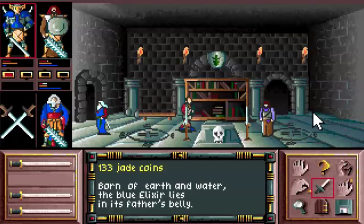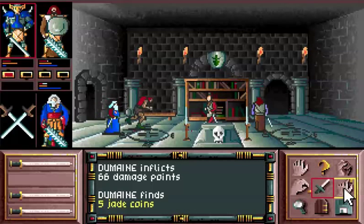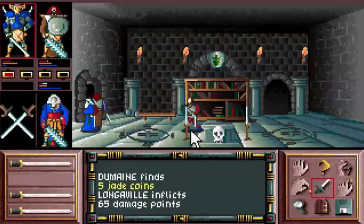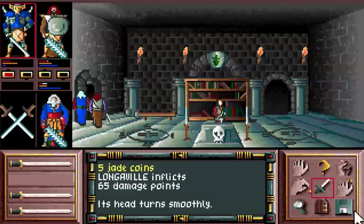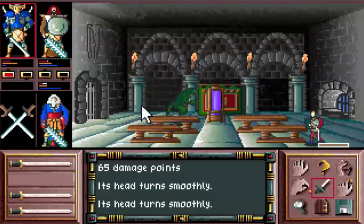The messages read: 'Born of earth and water, the blue elixir lies in its father's belly,' and 'Blessed be those whose lips are wetted at the holy fountain.' With those two messages, I now have the option to go over here — there is no obvious thing to do, but if I click the use button it tells me that a head turns. I have to click it a couple of times, and that opens up a secret door in another part of the castle.